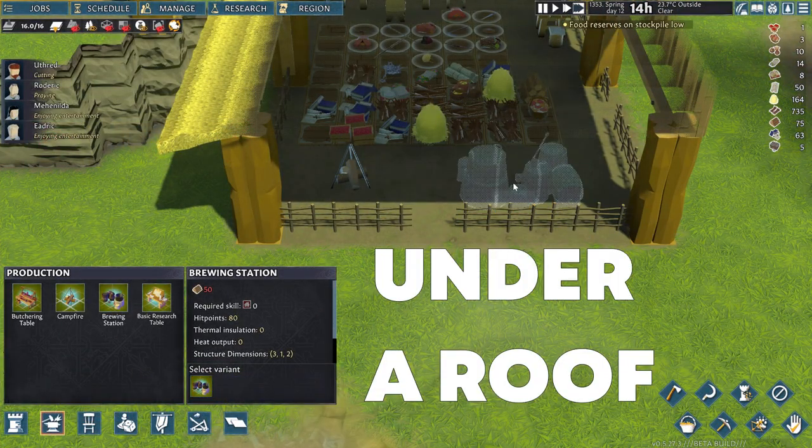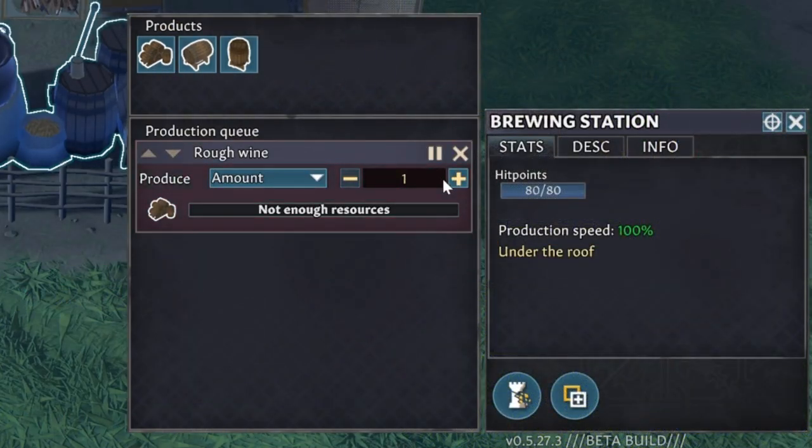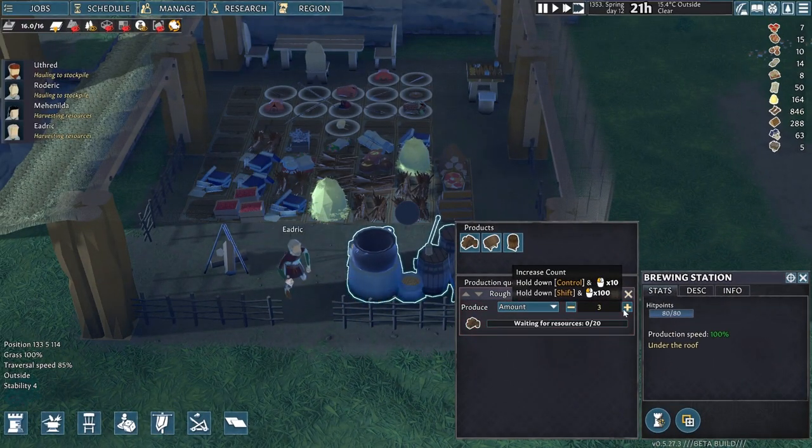You should build it under a roof to have full production efficiency, especially because of how slow the brewing process is.